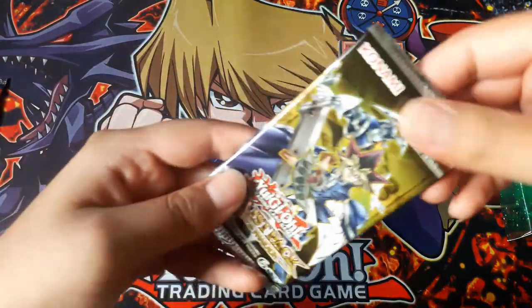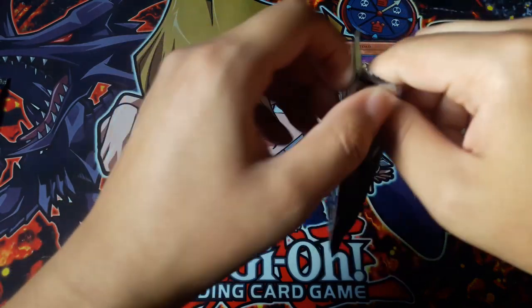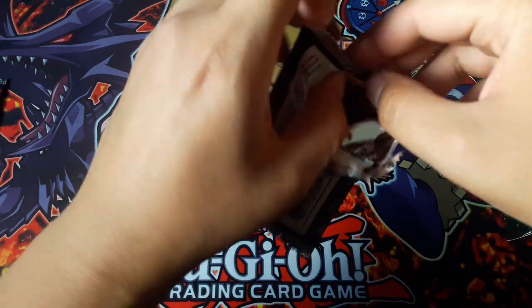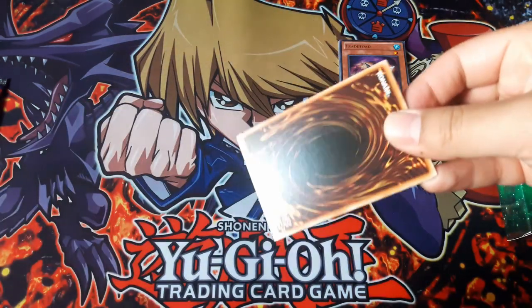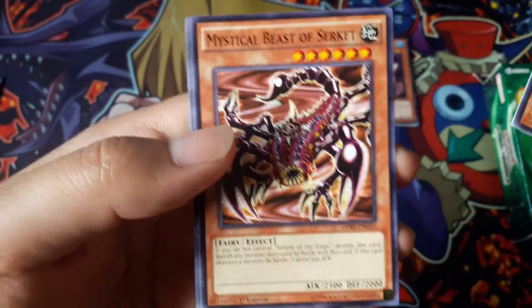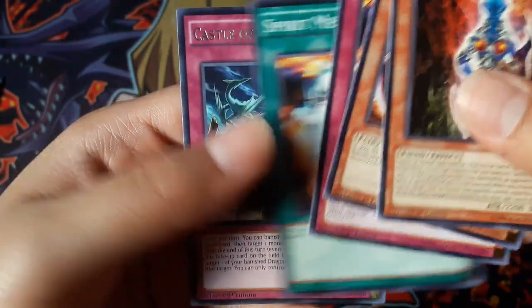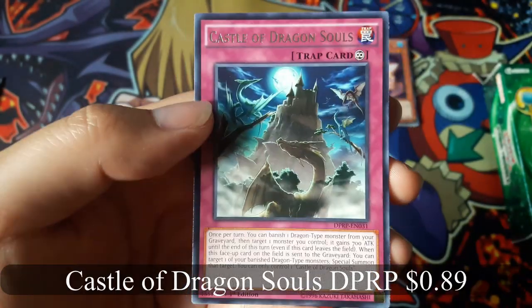I'll open up the duelist pack next. I don't think you're guaranteed holos in these. Dark Neck of Here, and Castle Dragon Souls for a rare.